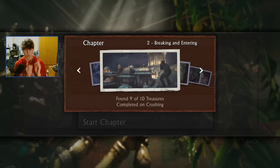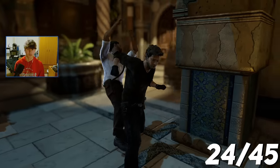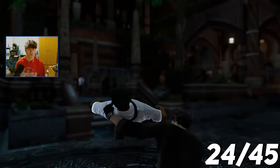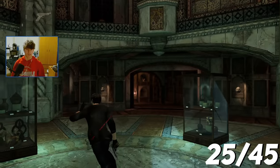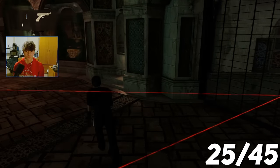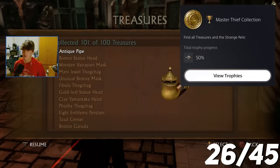I missed one treasure on chapter 2, so I had to go back, replay it on easy mode, and collect the one I missed. While going back, I also obtained the trophy Bare Knuckle Expert for killing 10 enemies in a row with hand-to-hand combat. Here's the treasure — Master Thief Collection: find all treasures and the strange relic.